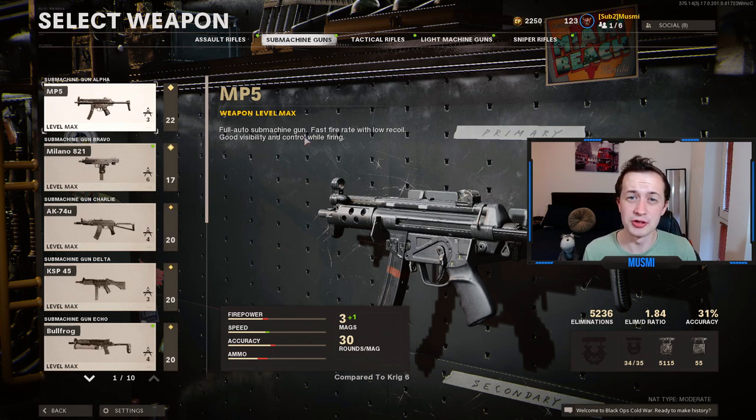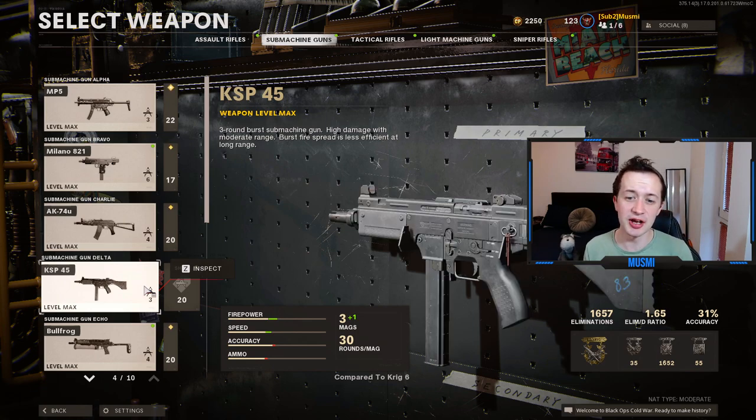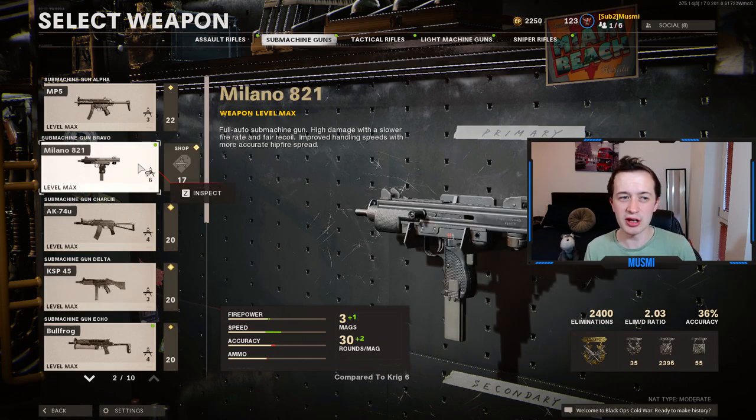It's a really strong weapon class, it's really fun to do, and you will just get these challenges done as you play with the SMGs. I've got two honourable mentions: the Milano 821 and the KSP-45. The KSP-45 is a Burst Fire SMG — it wasn't great when the game first came out, but nowadays it's actually pretty strong and you can do well with it. If you want to mix up your SMG grind, the KSP-45 is great fun. The Milano is a solid SMG with a slightly slower fire rate but higher damage — a great one if you want something that feels a bit different.